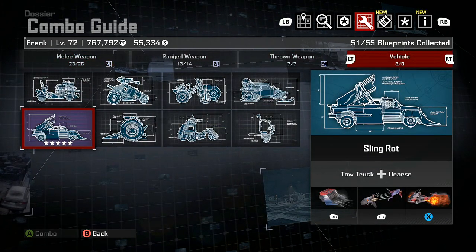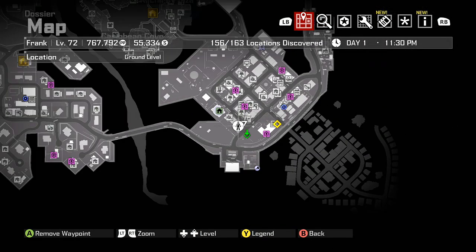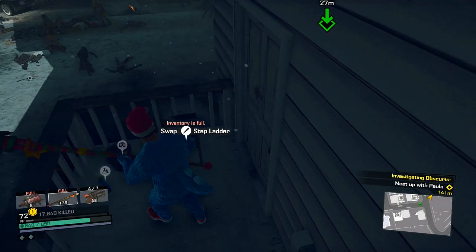As well as a trial for full completion requiring 250,000 kills. First things first, you're gonna need the sling rot blueprint which can be found in Old Town on the steps of the church.